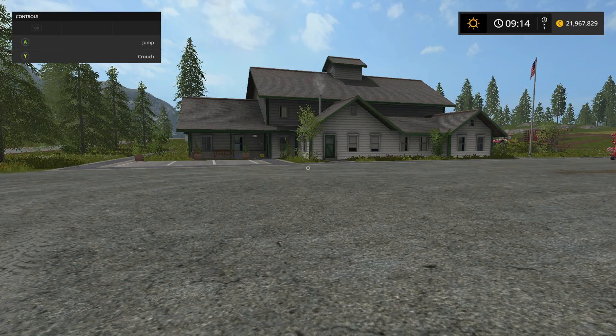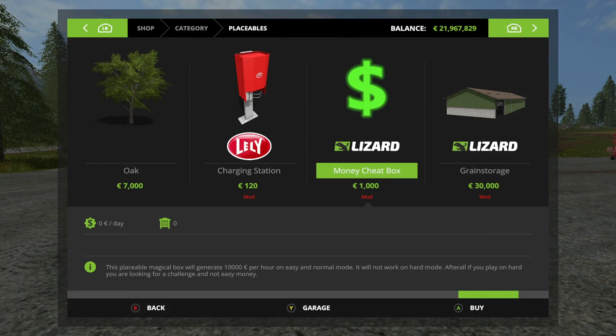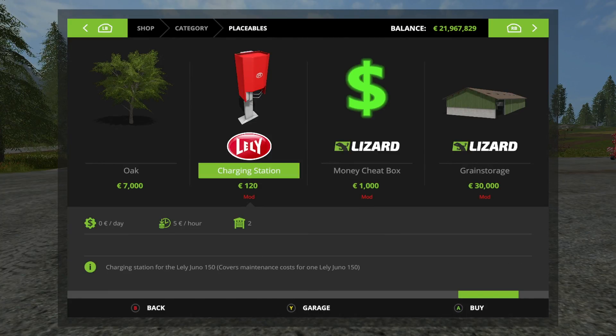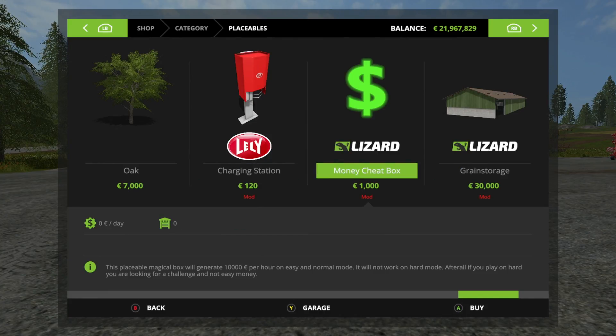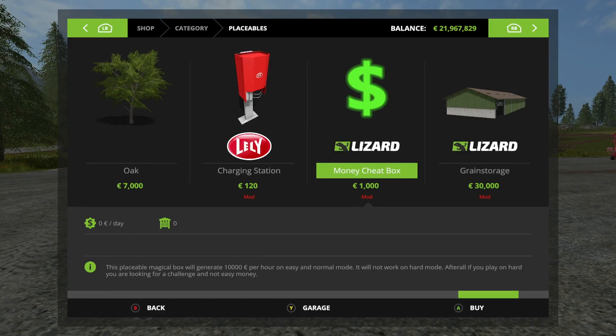All you have to do is download the mod. Once downloaded, go to the placeables and select the money cheat box, which will cost $1,000. Then place it anywhere you like.